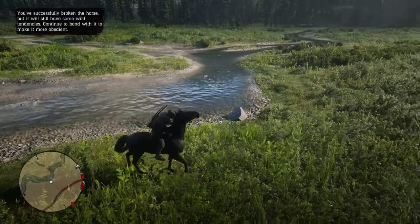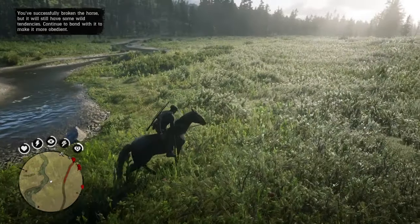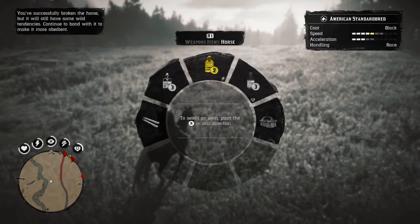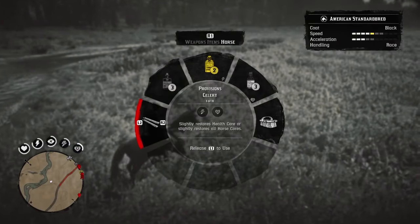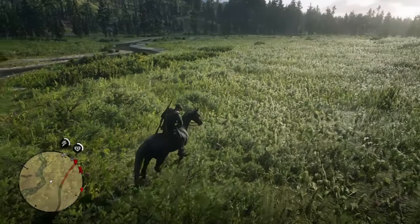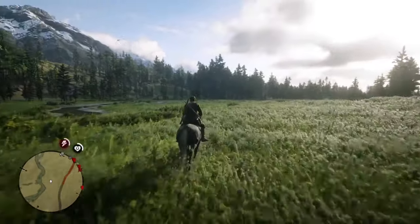Once you've tamed the horse, what I usually do is give it food and stuff immediately to hurry up and begin the bonding process, so if it gets away I can whistle for it back. At the same time, if you really don't care about your prior horse, immediately take the saddle off your old horse and put it on the new horse to make sure the new horse is yours.